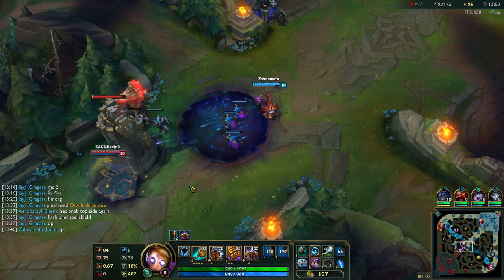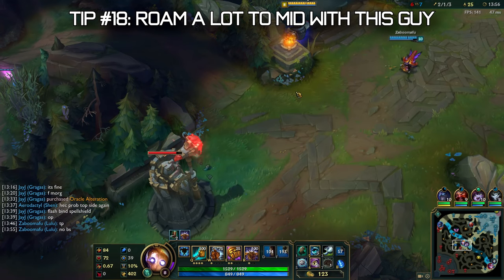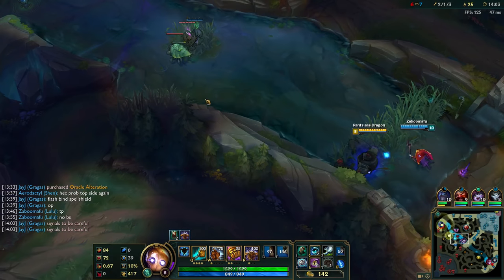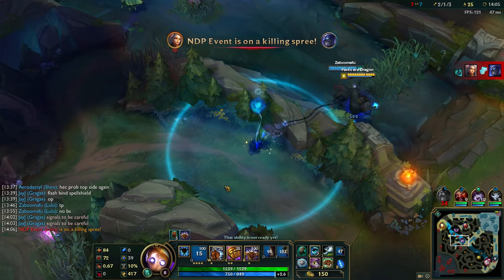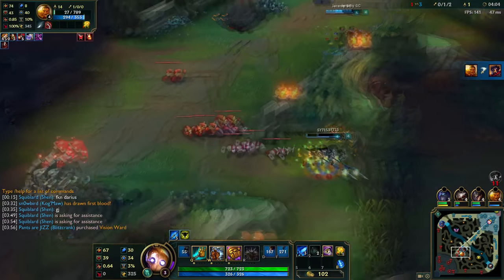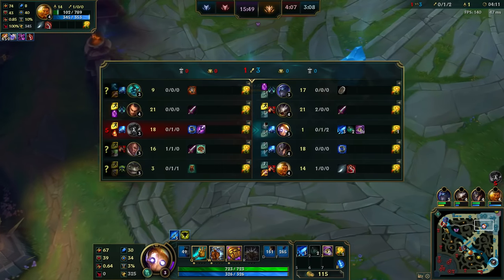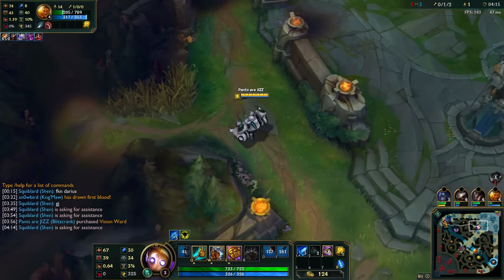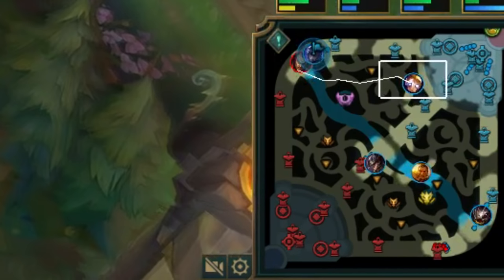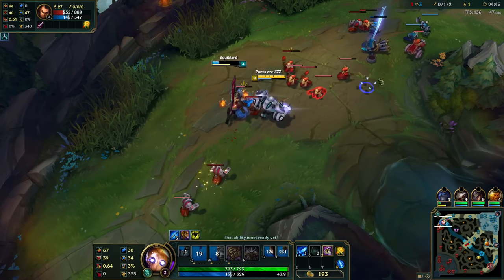Finally, a general tip: with Blitzcrank, you want to roam a lot to mid. If you can't land hooks in the laning phase or the lane is pushing into your tower, that's your cue to roam mid. Blitzcrank offers a lot of CC, so it's pretty easy to get kills while roaming. Here's a live gameplay example of roaming — the reason I'm roaming right now is because our lane is going to be pushed into the tower, so Kog'Maw can get free farm. Look for opportunities to roam mid and get a kill.